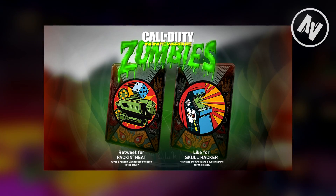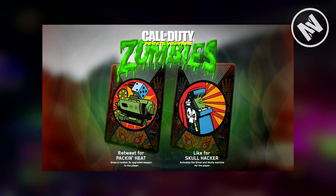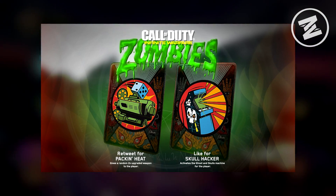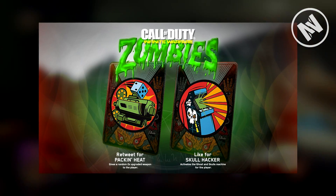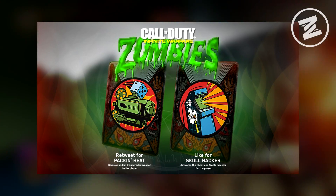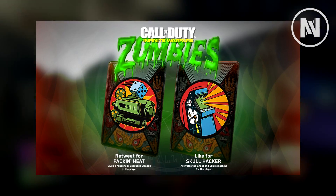The retweet card was Pack in Heat, which gives the player a random two-timed upgraded weapon, which doesn't sound bad. If you wanted to run for a high round and wanted something quick and easy, you could do that rather than getting the pack-a-punch open. Maybe you're doing a spawn room challenge or any of the sort.